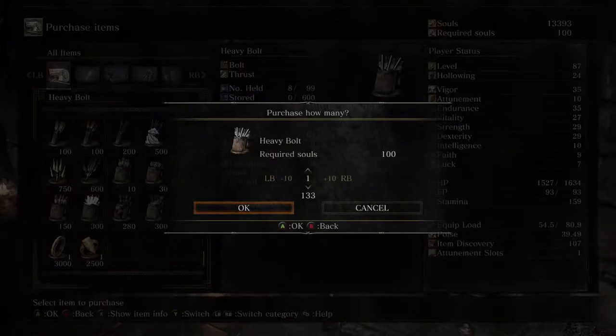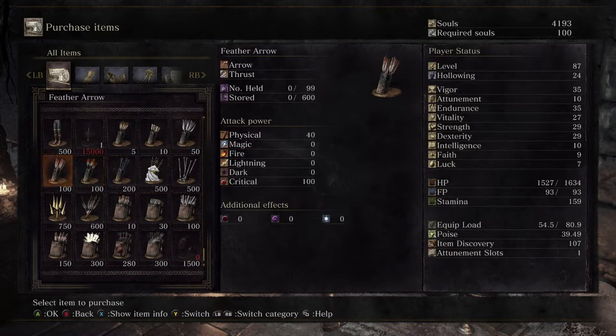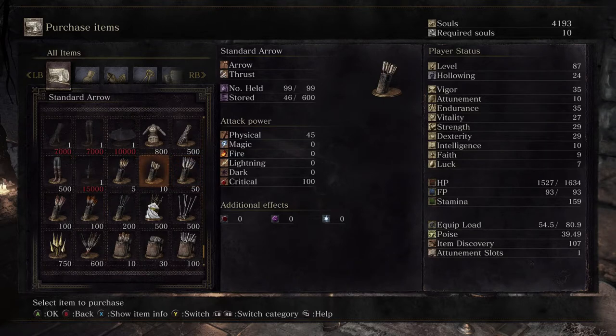I'm going to go ahead and buy 24 exploding bolts just to get up to 30, and then buy 92 heavy bolts so we have them. Make sure you go ahead and buy all the standard and wood arrows you can. It's also not a terrible time to buy large arrows and feather arrows — they could be helpful to have on you.